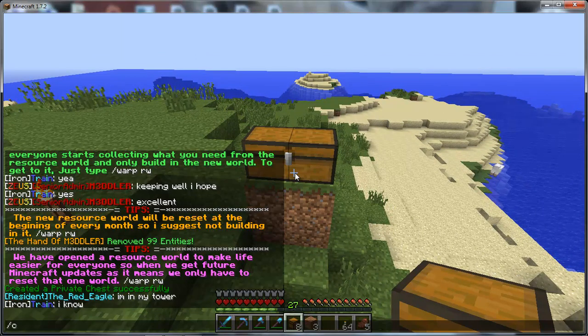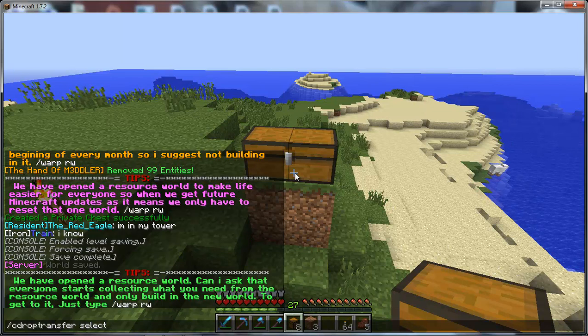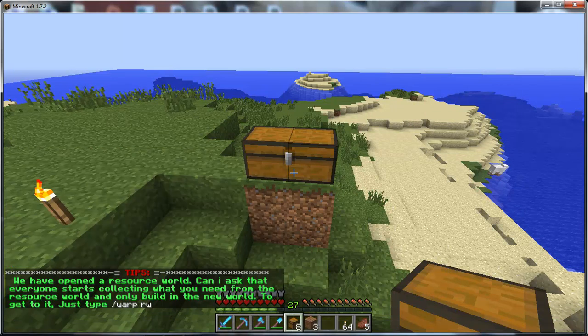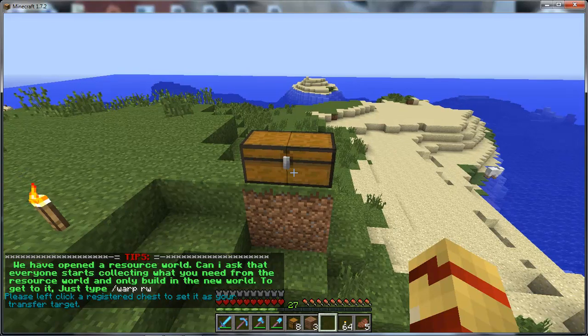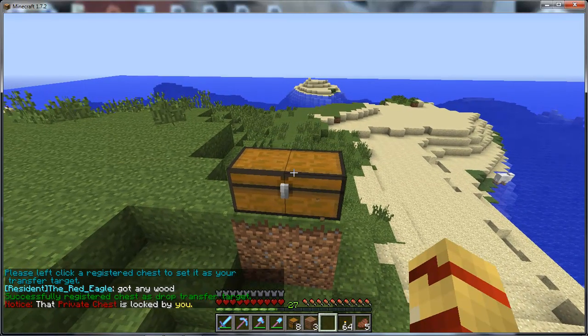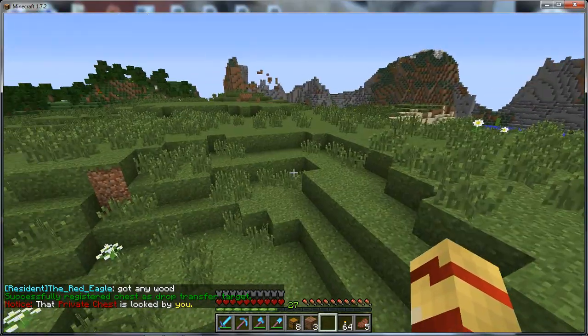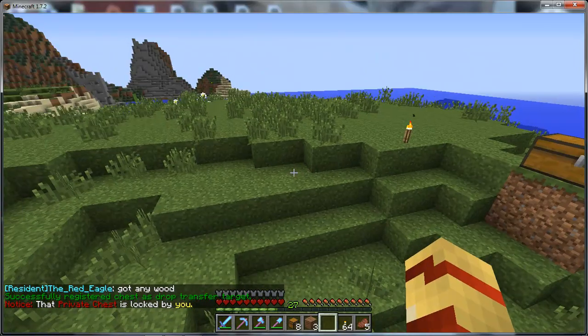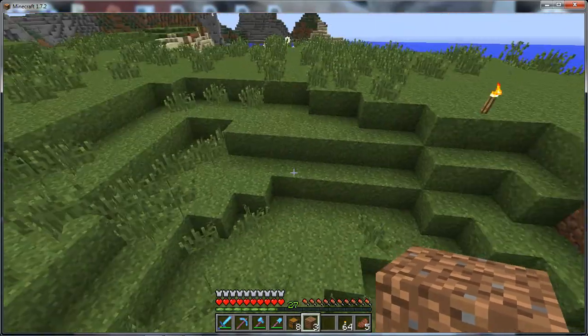Get your chest down and then you need to type in the following command: /cd drop transfer select. Once you've typed that in, a message will pop up on screen saying please left-click to register the chest and set it as your transfer target. Just give it a quick left-click and that's your chest set up.